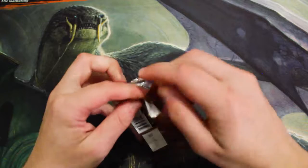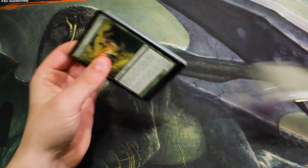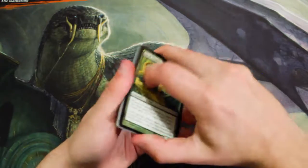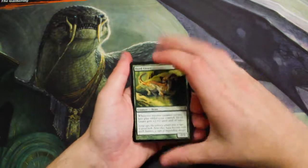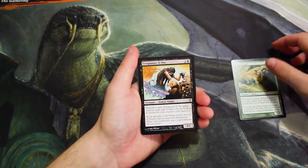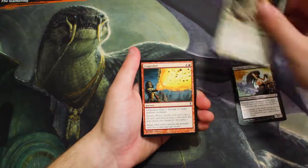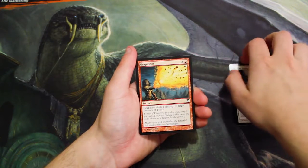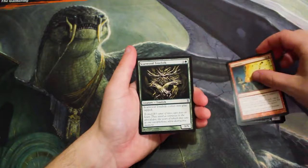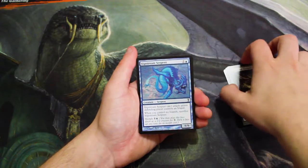This is actually the second time I've had to start this recording because the glue on this pack is really, really strong. Let's see what we get. We start off with a Herd Gnarr, Trespasser il-Vec, Omro Scout, Grapeshot, a Peregrine Mask, Winding Constrictor, and Scarwood Treefolk, Slipstream Serpent.